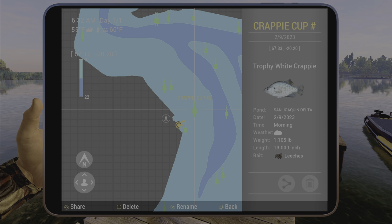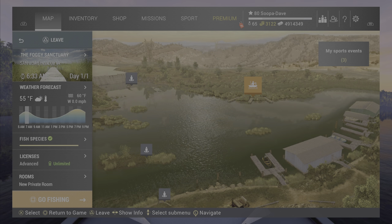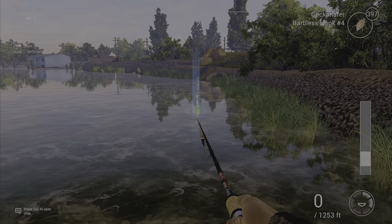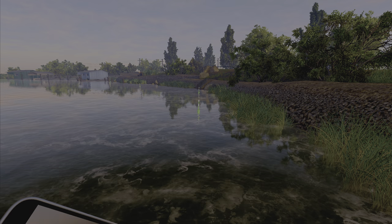Spot two is at coordinates 63 negative 20. There are nine spots total but we're really only using seven - a couple of them kind of overlap. For spot three, we go back to the southern docks but to the right. Again, pause and put these in if you want. A lot of these marks I've updated with leeches or something we've been trying, but many are old marks, so don't worry about what bait is listed.